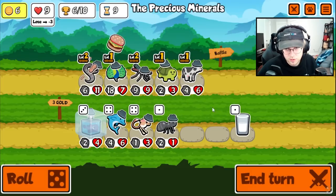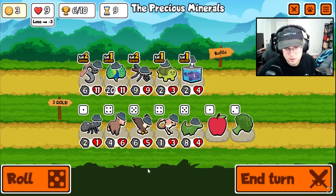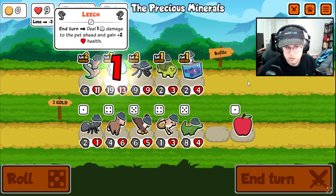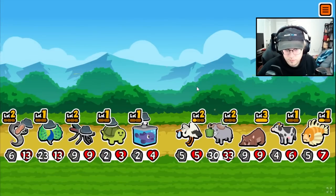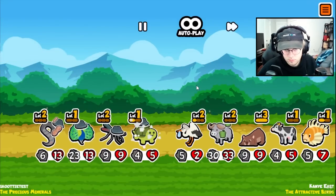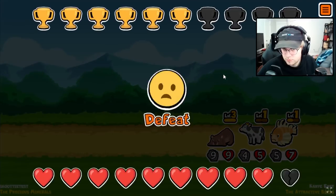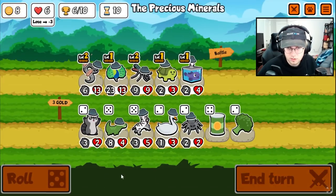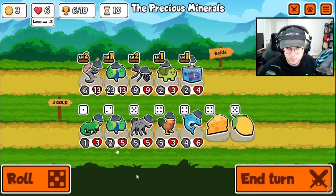Let's give you some health that you deserve. Get rid of you, we get a blobfish. Give you broccoli. Maybe we should start looking for another Peacock, because you're already pretty strong. That was close.